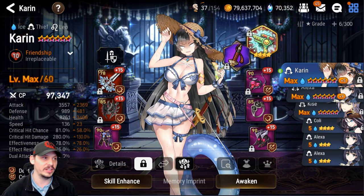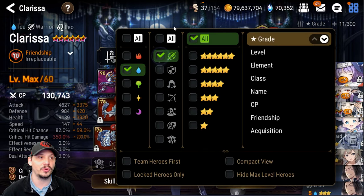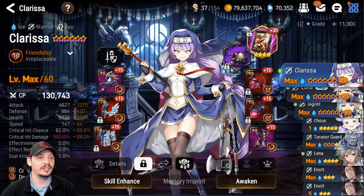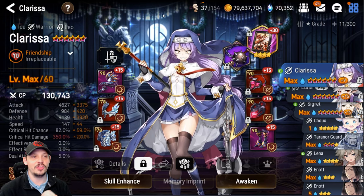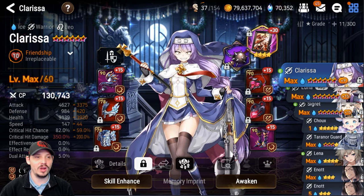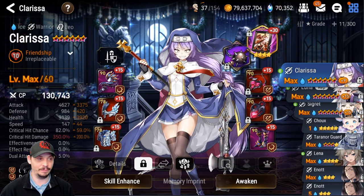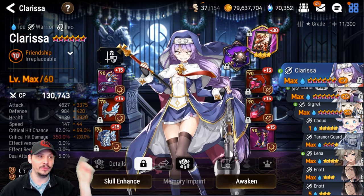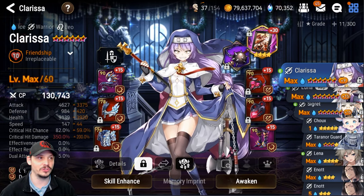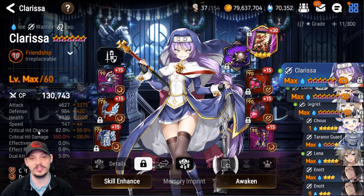Next up is probably my most proud moment: my wave one one-shotting Clarissa — something I didn't think was going to be possible. Now, she is running Portrait of Savior, which is a limited artifact that only runs during the Guilty Gear collab. If you do not have this, there is another option.